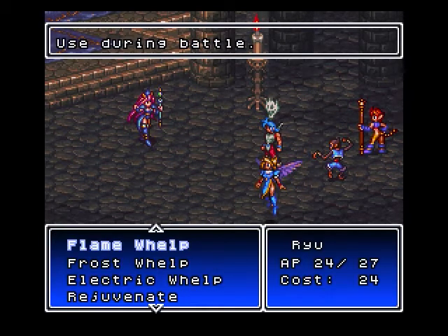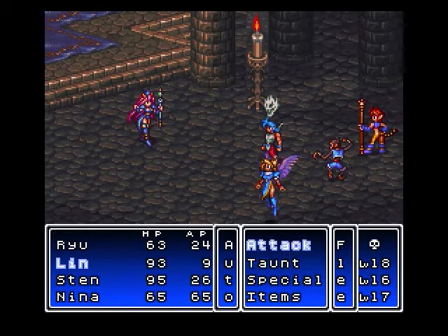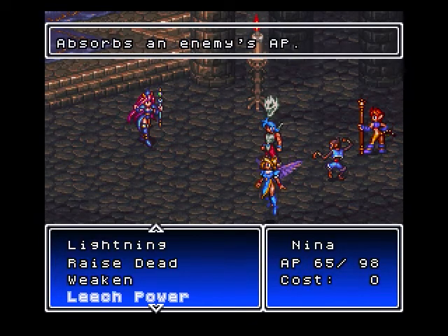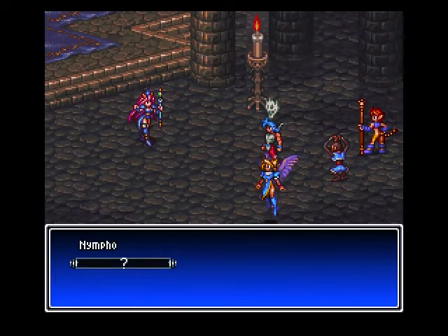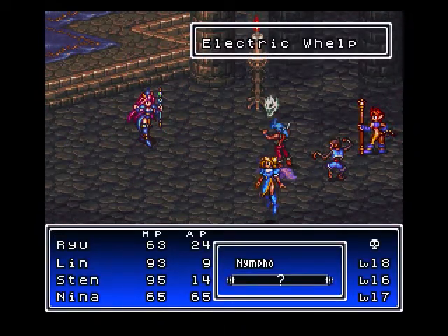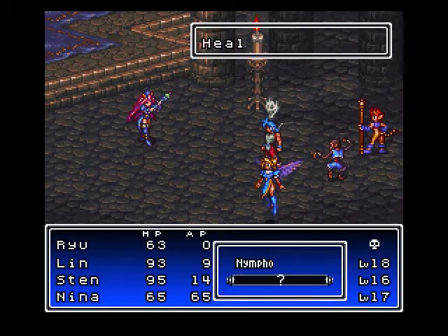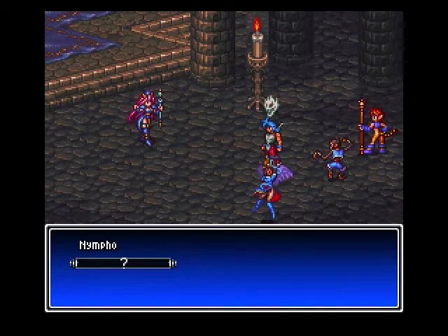They all do the same amount of damage — there is absolutely no elemental properties to these three whelps. But I'll use the electric whelp. Full damage is 256 and it does damage as a percentage, so like if you have 80% of your AP then it'll do 80% of 256.